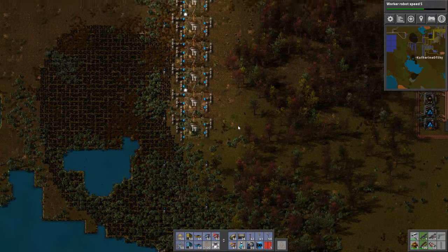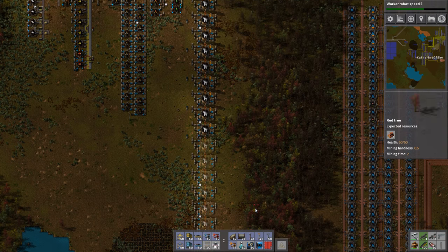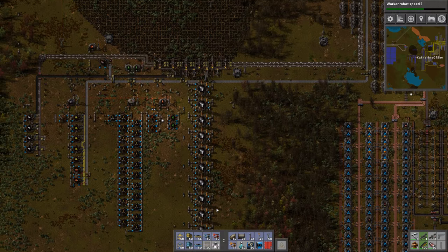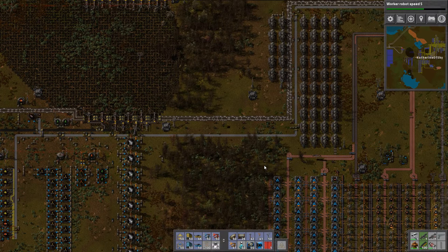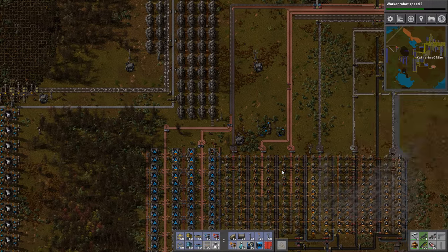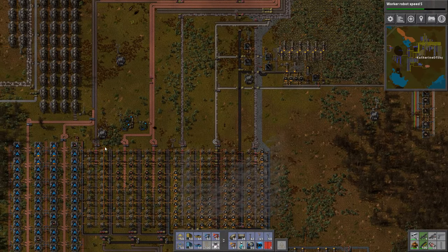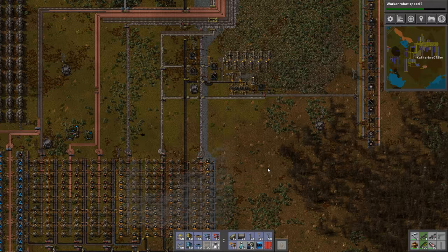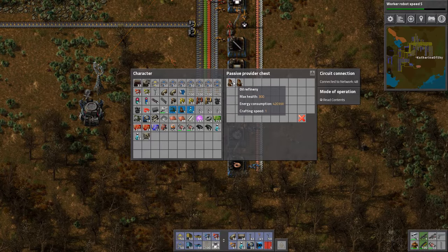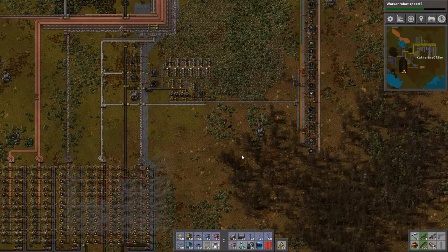And here we are. Now I just need the refineries to be put down in their places. I could extend the RoboPort network, but I'm not sure that's the best idea. Let's see how many are made. Look at this — less copper! How many are in here? Ten. Perfect — that's how many I put down. Excellent.